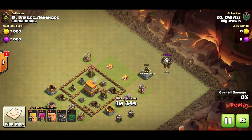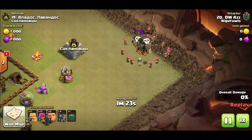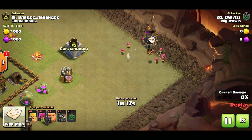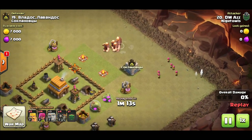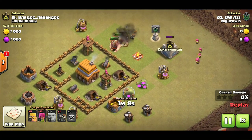Once you get them far enough away — we've got a couple loons here — you cannot take down balloons with barbarians, you have to use archers because they can shoot balloons down. Surround the loons with your archers and take down the CC troops. Once that's done, drop your giants first — the CC giants — then send in a couple wall breakers to break the wall.